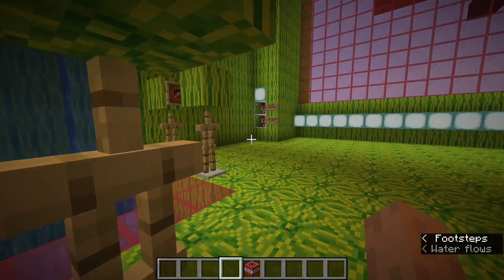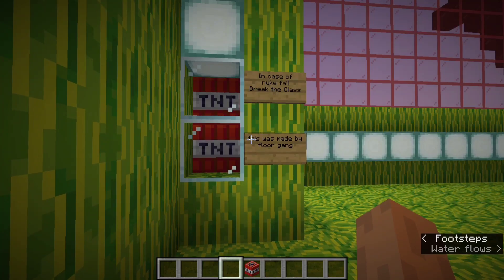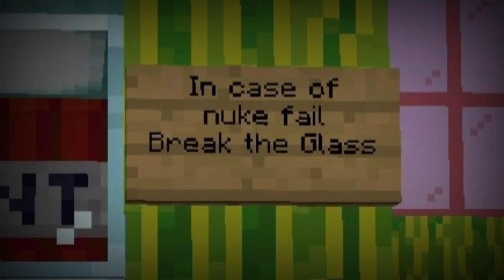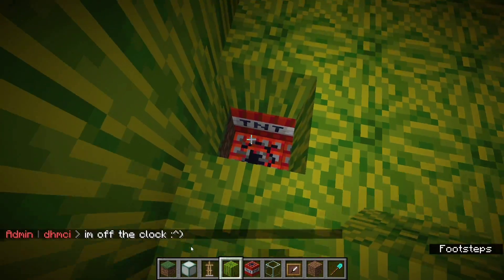None of them have any idea they're about to get nuked. Also, if the nuke doesn't destroy everything — which probably it won't — from the destroyed roof, I hope this will be visible, which says 'in case of nuke fail, break the glass.' And below the base, I've filled the whole thing with TNT and made a chain up to here.